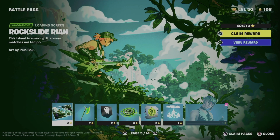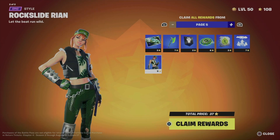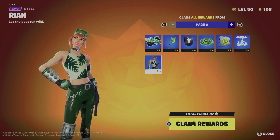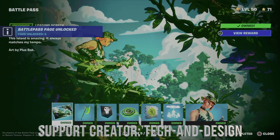The easiest way to do this is to claim pages. On the bottom right-hand side of your screen you'll see 'Close' and then 'Claim Pages.' On my controller I press Square to get there, then hold X to claim everything. That's exactly what we're going to do — hold X — and there we go, we just got everything from this page.